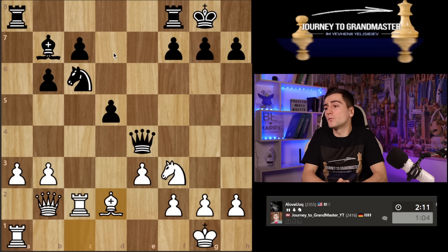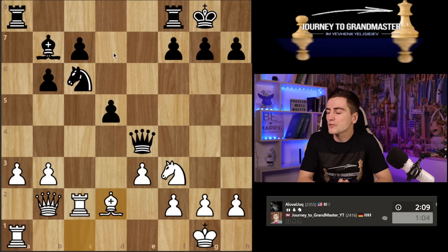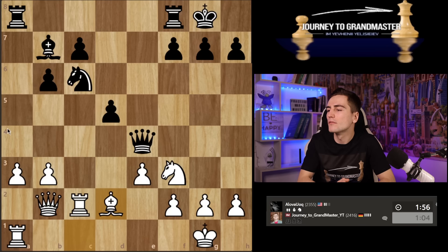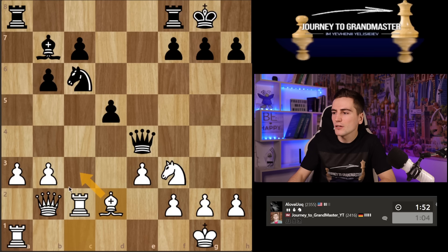I don't understand why my opponent takes so much time — d4 seems to work, and if it does, you must play it because otherwise I'm gonna play rook c1. Maybe he can play rook d8 and still d4 would be possible next move, but why wait? I have bishop c3 on my agenda, and then d4 wouldn't be possible because I could just take it with the pawn.